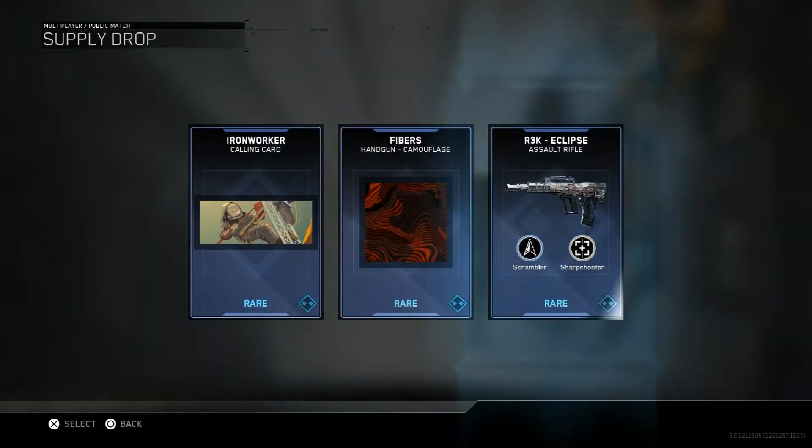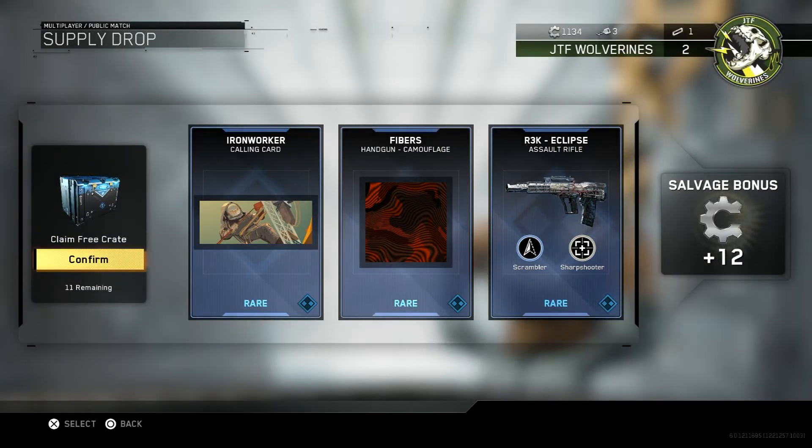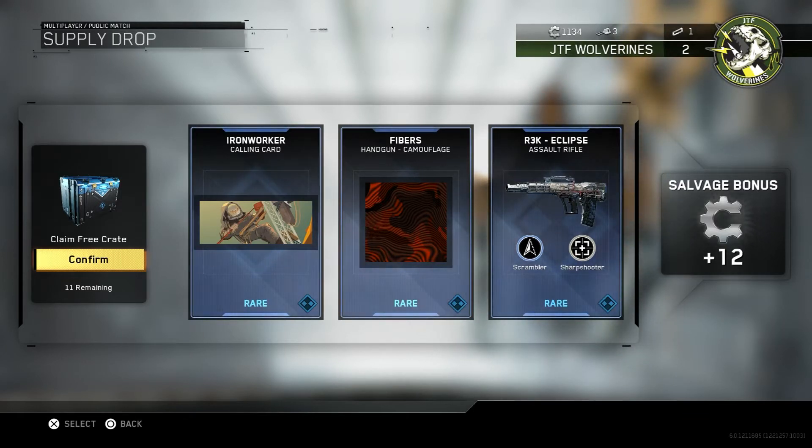A calling card, a camouflage, and the R3K Eclipse Assault Rifle. Not too bad — it's a 3-burst. I'm not a big fan of the 3-burst guns, but I will certainly give it a try because it's a new gun. And we get 12 Salvage points as well.